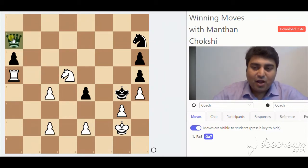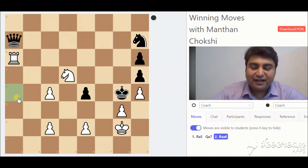Again white captures the pawn and again gives the sacrifice. Here again the same thing — if queen captures the rook, you have knight e3 checkmate.